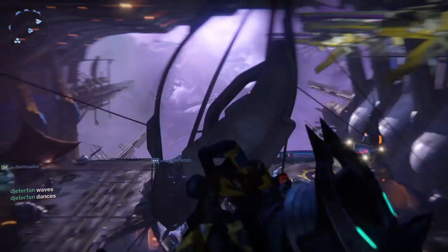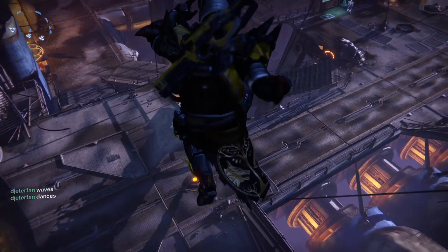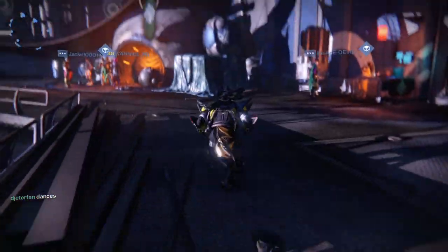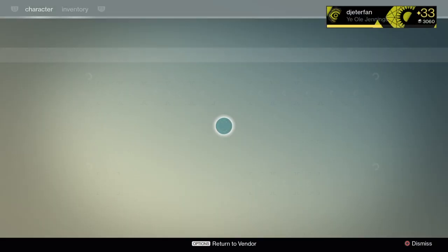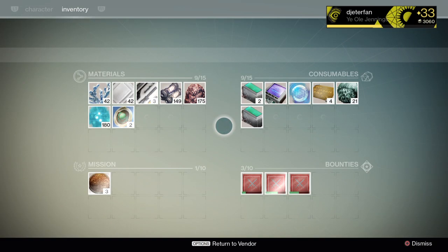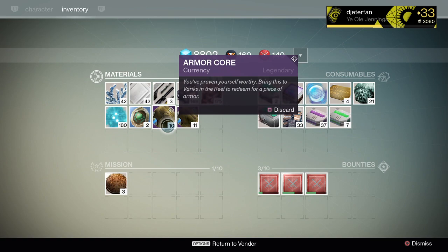Hello everyone and welcome back. Today we are in the Reef - I've got my 10 armor cores and 10 weapon cores, and we're going to take a trip down to Variks, the House of Judgment guy, and open up 10 Judgment's Chance packages.